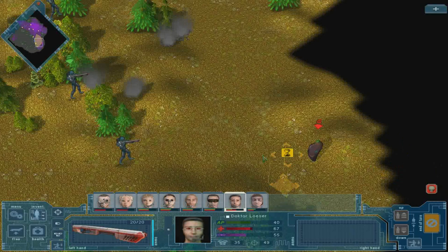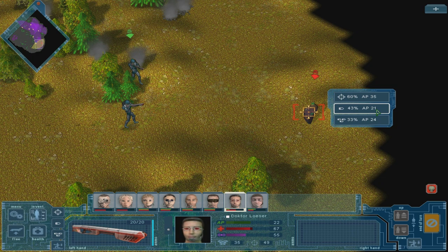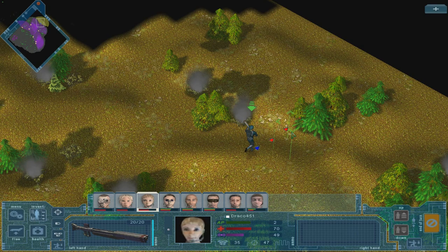Crouch... you moved, what the hell? Well hey, you killed him anyway — that's good. Draco, this is the edge of the map, so that's good. Let's just make sure that there's nothing in this corner — no, I don't think there is.